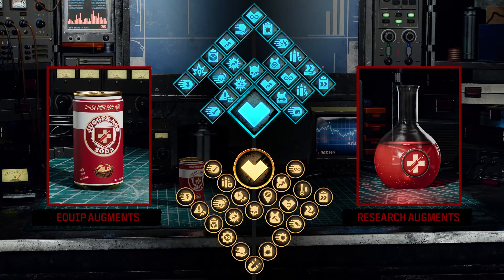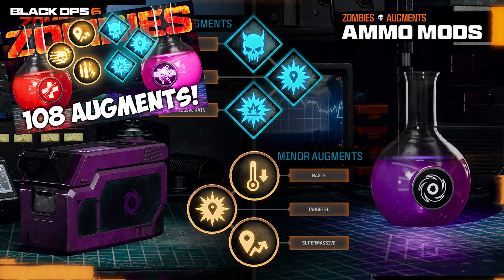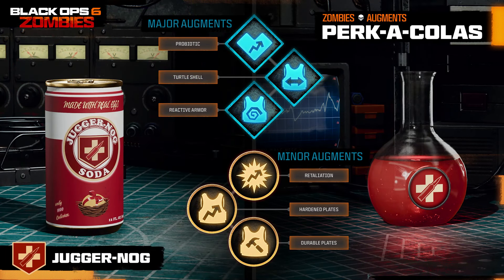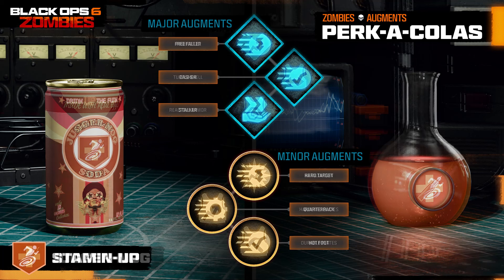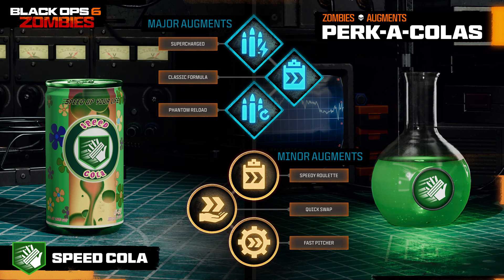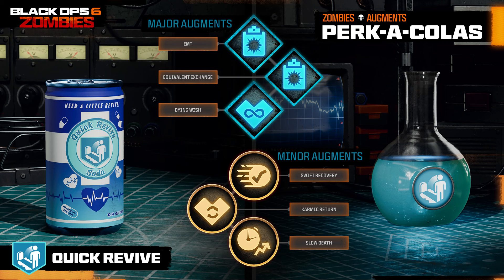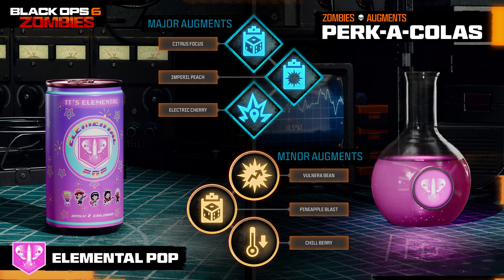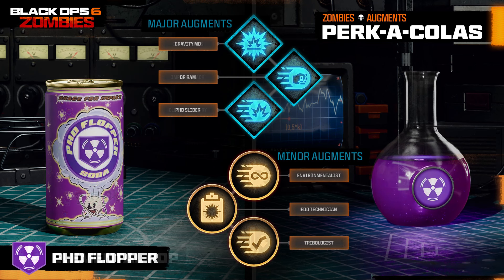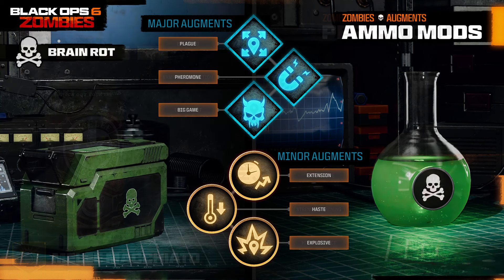The next thing I'm excited for is the augment system. I actually made a video going over all 108 different augments — I'll link it on screen. This system looks like it's going to add so much to the game, not only strategy but also an extra level of progression. Each perk, field upgrade, and ammo mod is going to have three major augments and three minor augments, and you can only choose one — which is really cool for strategizing based on your playstyle.